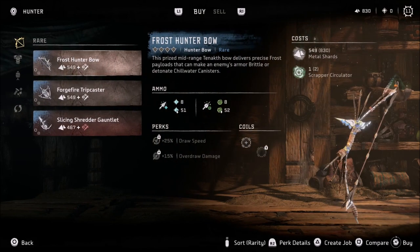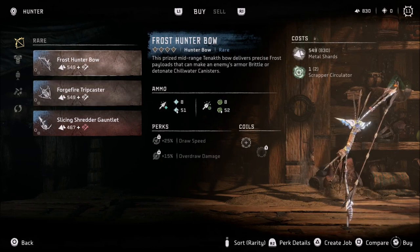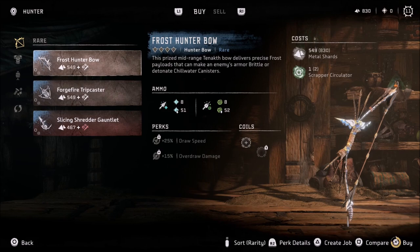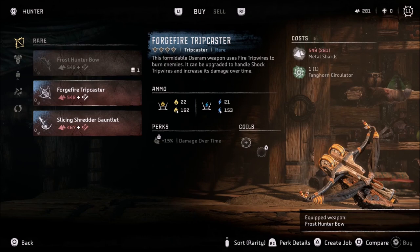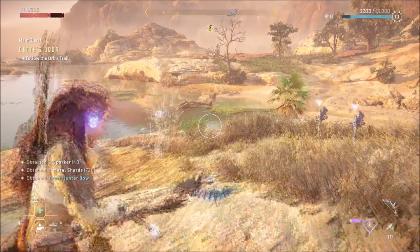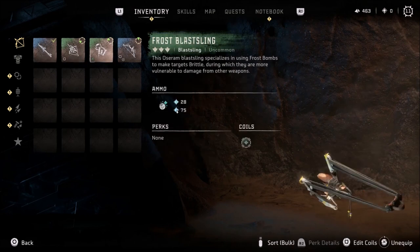He sells better bows overall and resources. I'm gonna sell anything valuable. I could get the Norah Sentinel armor or the hunter bow - I do care about the weapons. Aside from being rare, do they do more damage? Draw speed, override damage - the frost hunter bow seems like a really nice one. I'll just buy the bow, equip it instead of my current one, and sell the old bow since I don't need it anymore.